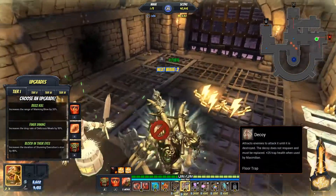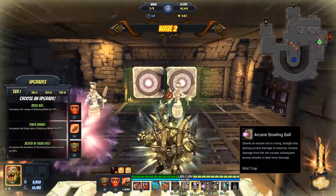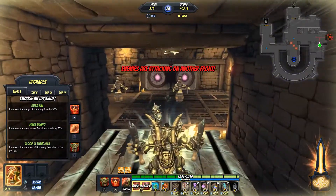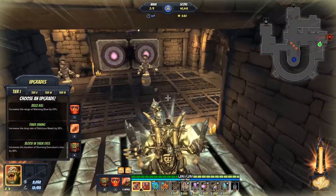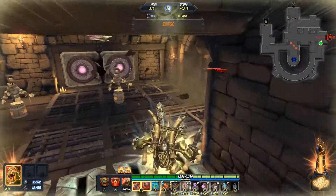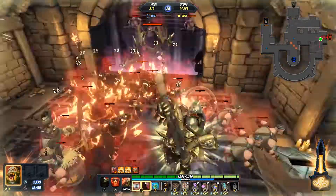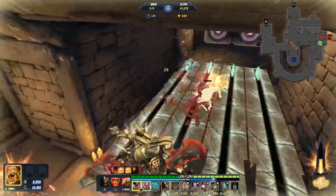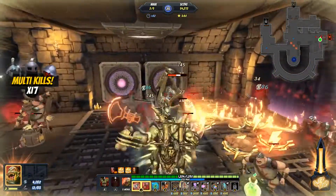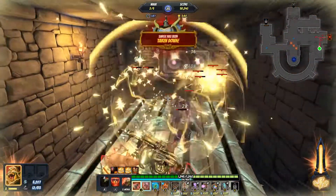Just going to put a couple of decoys there, mainly to protect the barricades. Also, that overload shouldn't hit any of our floor traps, and we're not going to be able to put any floor traps there either. So it's kind of a pretty good map for the overload trap, because there is so little floor space you can use effectively for traps.